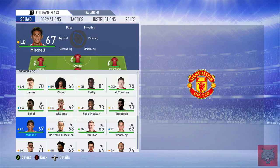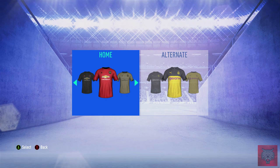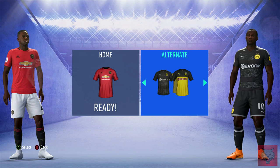We're playing a 4-3-3 attack. Dybala, Martial, Rashford leading the line; Fernandes, Pogba, Eriksen in midfield; Wan-Bissaka, Koulibaly, Harry Maguire, and Luke Shaw at left back. Let's get stuck into Borussia Dortmund with their brand new kit — we're playing on the new updated season leagues kits and teams.